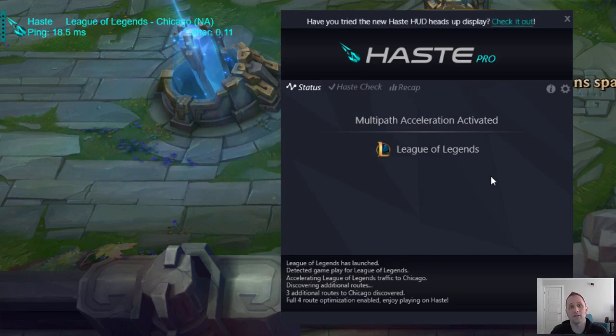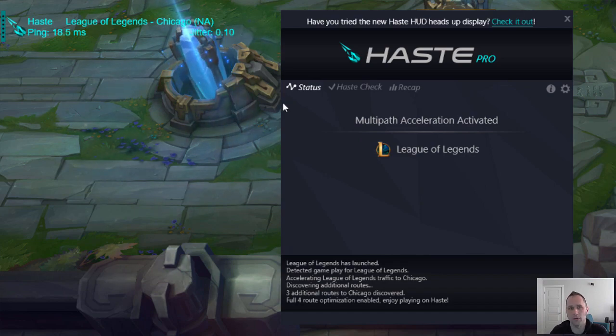The Haste HUD doesn't work in full-screen mode, so in order to see it you have to change your game mode settings to either borderless window mode or windowed mode.